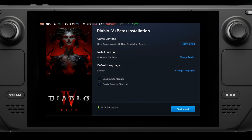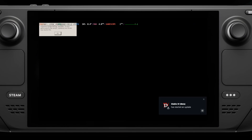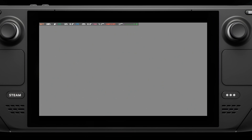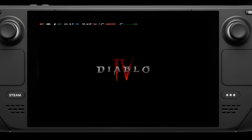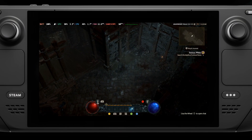Once installed, you can then just launch it — it will still give a GPU error, but you can just hit OK and it will still load as normal. And there you have a fully working Diablo 4 on Steam Deck, either on the SSD or the SD card. The actual login may take quite a while, and it can crash as well, as it's not a finished game and remember we are using a compatibility layer.